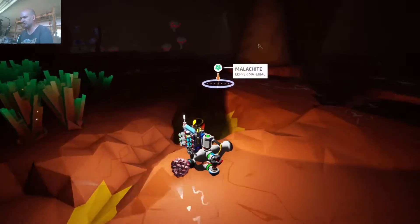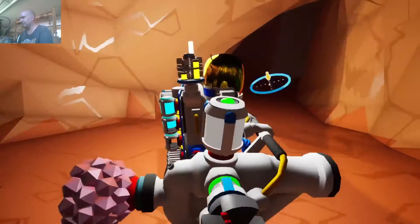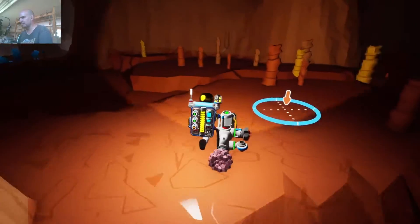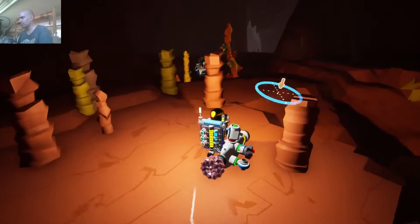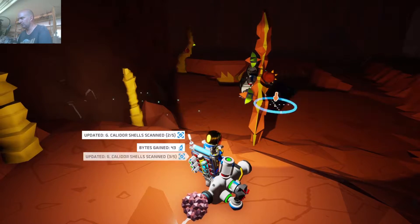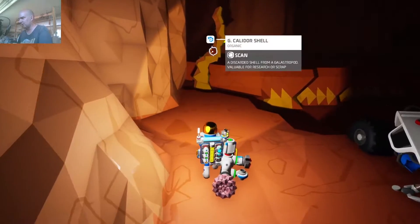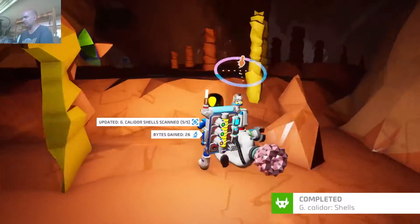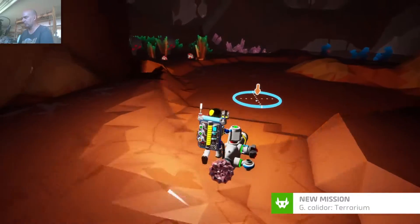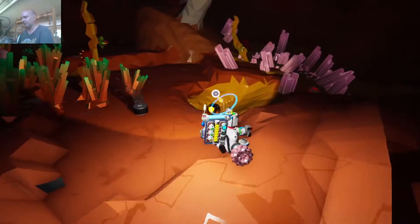There's a shell! So that's one — now we know what they look like. Let's see if we can find more. There's a couple of shells right there — oh, there's a bunch of them! And there's the last one we need right there. We got our Kalidor shells. Now we're going to have to go back up to the launch pad. Not a terrible way to start the episode.